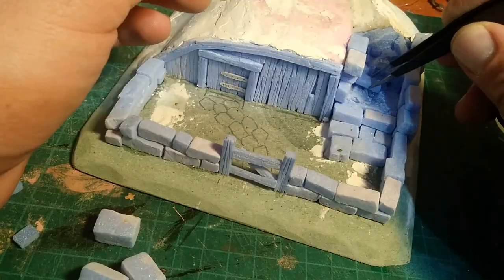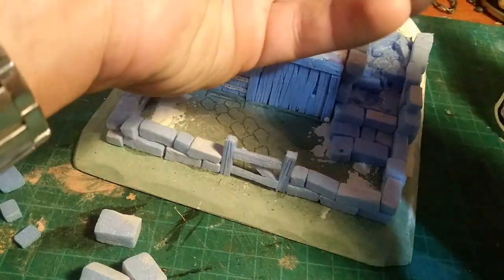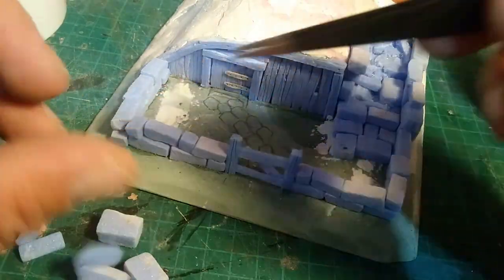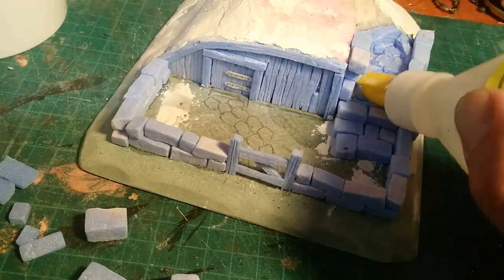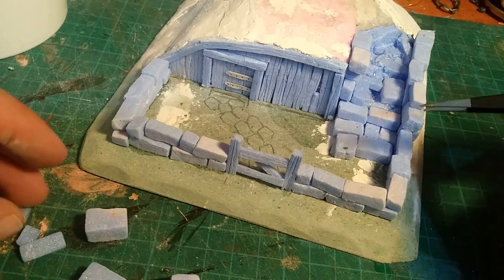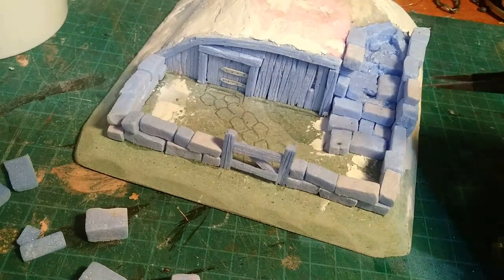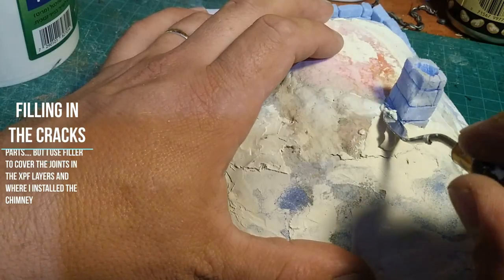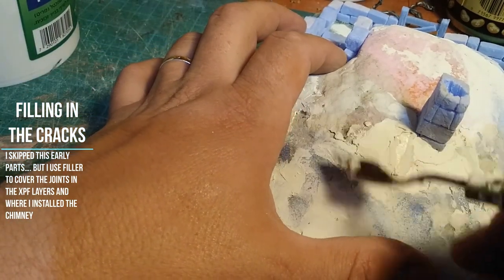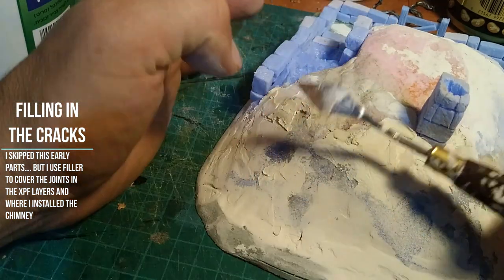I also used some leftover bricks to cover up steps leading from the yard up onto the roof. Going to Ireland a couple of years back I noticed that some old country houses way out back have grass roofs that animals can go up on to eat and graze — I thought this was a neat idea for this gnomish house and wanted to incorporate it, giving animals and the farmer easy access to his roof via these stairs.